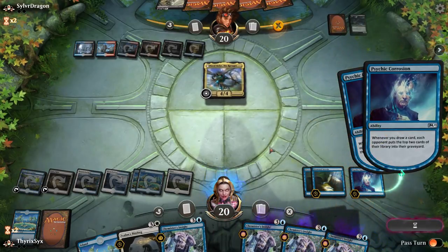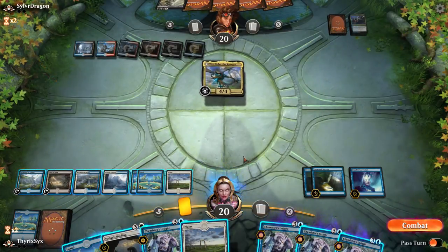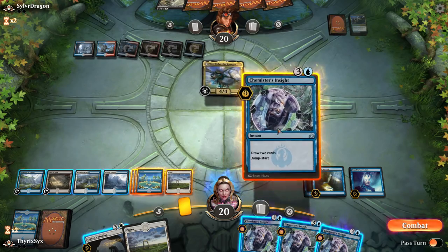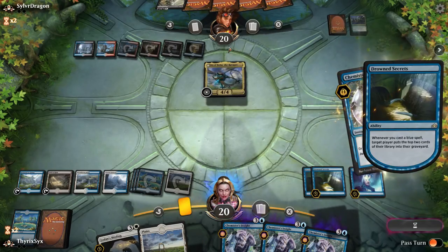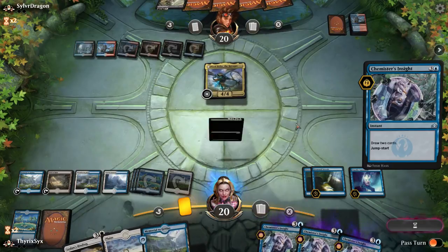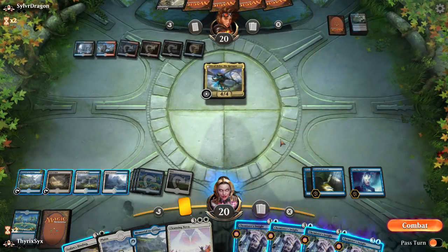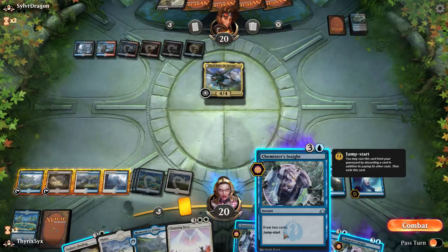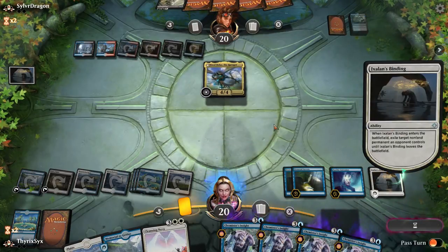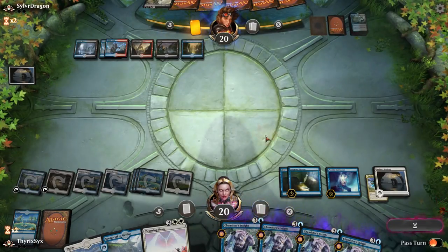My opponent is screwed. I don't think there's anything they can do about this. I also have no idea if I can just kill them. I'm gonna cast this one because they might counter it and because I can see if it's going to kill them. Fourteen... I don't think it is. Ten. Two, four, six, eight — no, it put them to two. It's all Binding. It's possible I shouldn't have shown them that I have Ixalan's Binding, but my opponent is screwed. They conceded.